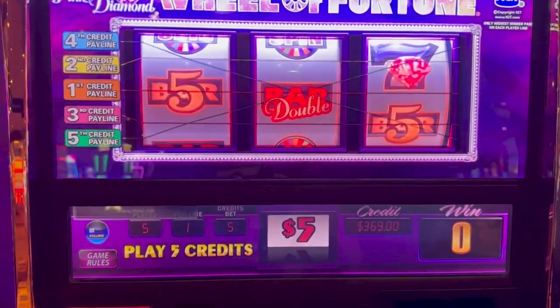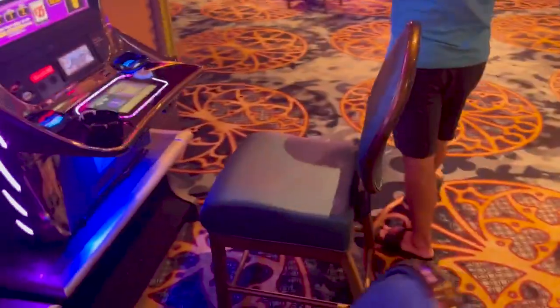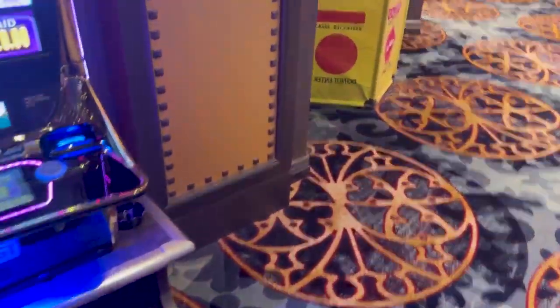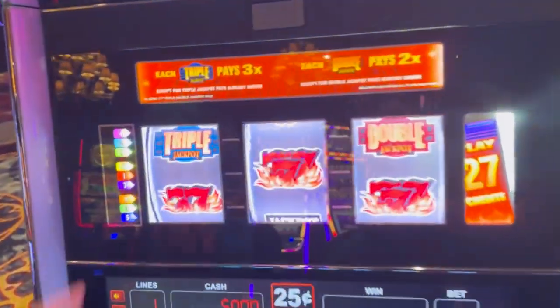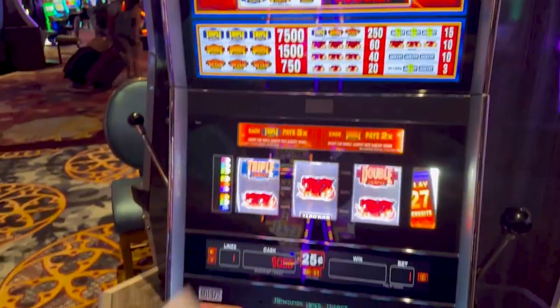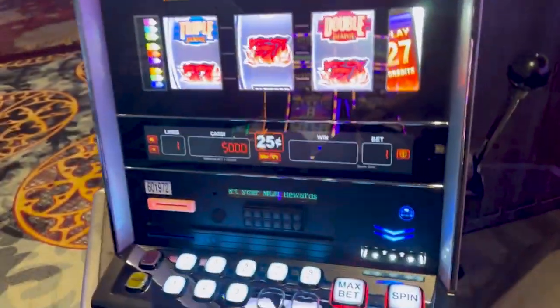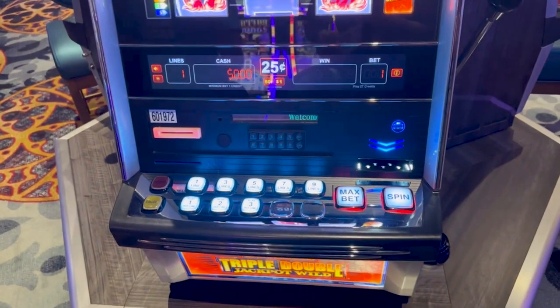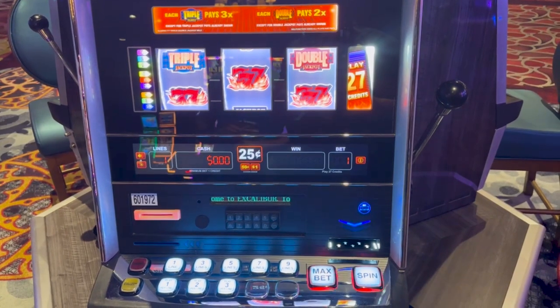I don't think there's anything else besides like dragging cash machines. We're not going to do that one - we already did the $10 version. Someone did get an awesome hit right there - triple on that and double on that. Roy, we went from $500 down to $369. Hope you guys enjoyed some first spin luck in the Highlander room at Excalibur. We had a good time. Let us know if you watched the full video and what speed you did.